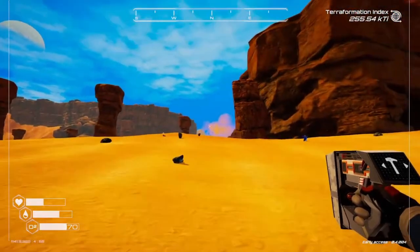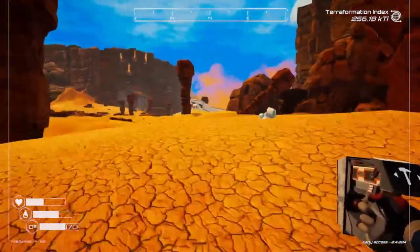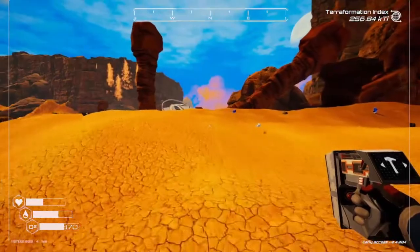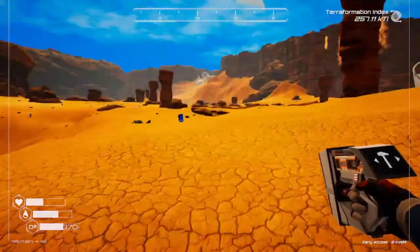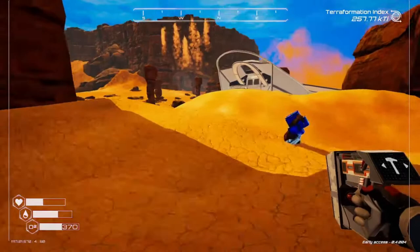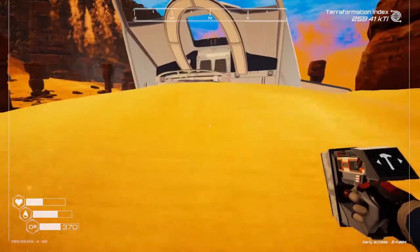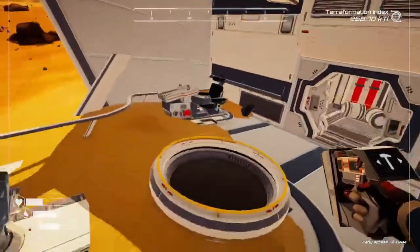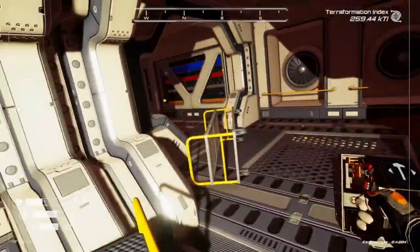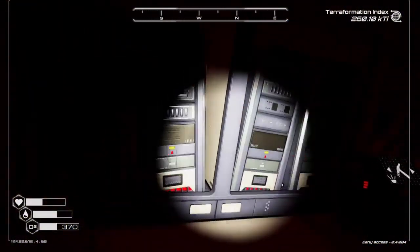Is that two wrecks or the same wreck? I feel like there was one closer — oh there is, one right over here! We can pop a compartment down to breathe and go check out both wrecks. If they're good wrecks we'll need to go home since we won't have enough inventory space. Our sky is now actually blue — blue sky — I honestly did not even notice that. Let's see if this wreck is worth putting a living compartment down on. Nothing here though.